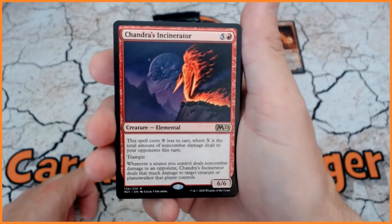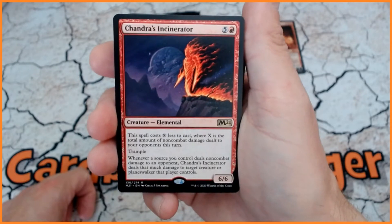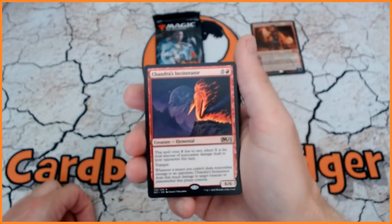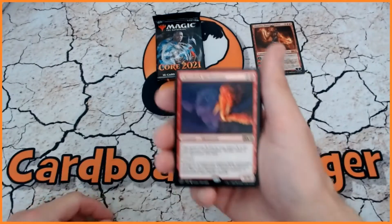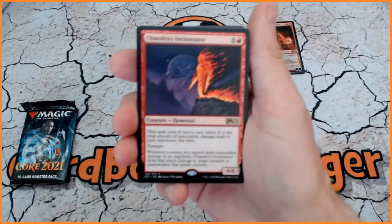Chandra's Incinerator — I believe this is actually a reasonable price as well. It is 6 mana but it is rather good. So that alone alongside the previous card has basically paid for the box already. So that's always something to think about.